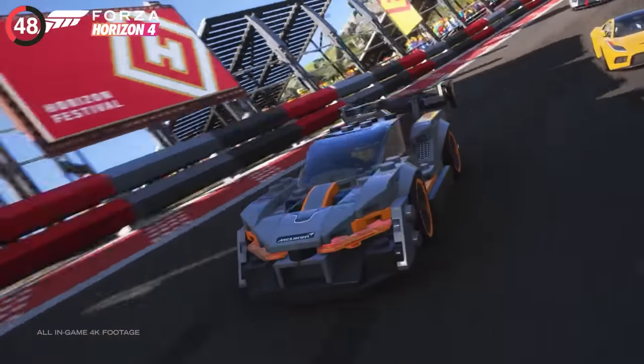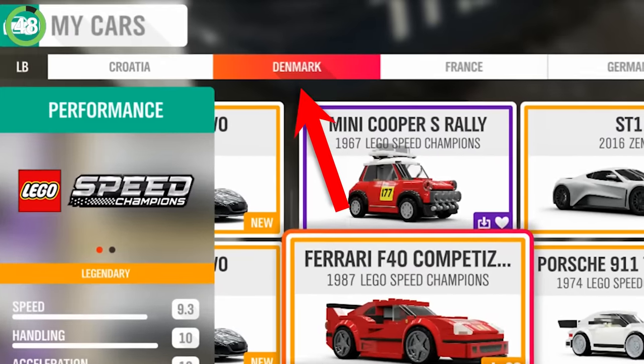The LEGO Forza DLC has a crazy hidden detail. There are brick cars you could drive around, and when you enter your garage, you'll see them listed under Denmark, because that is where LEGOs are made.